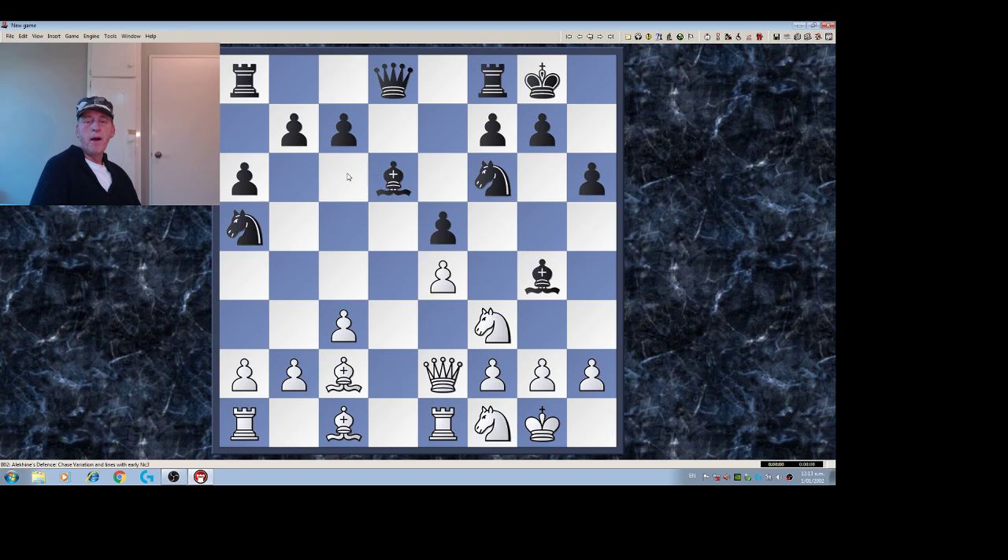h6, Bishop c2, Knight a5, Knight f1. Just the typical manoeuvre of the knight to the kingside from the queenside. The importance of central pieces, especially knights — a knight on the queenside goes straight to the kingside. It crosses over the middle line, whereas if it's on a3 or a1, it takes at least two leaps to get there.